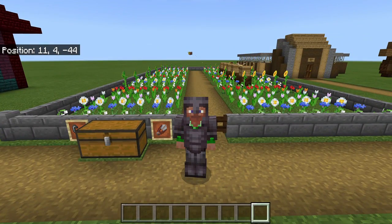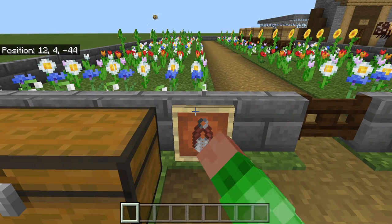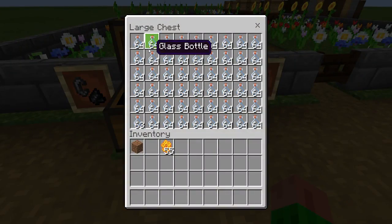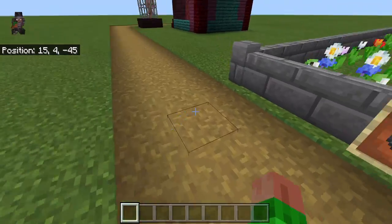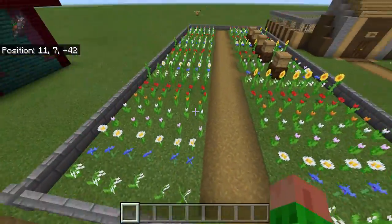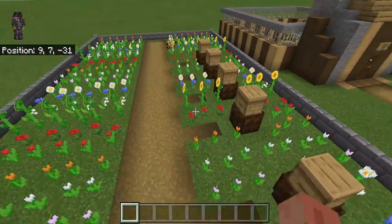First things first, I'm going to show you what's in the double chest. There are glass bottles — a full large chest of them — and there is flint and steel and shears. Before we use those, I will show you what is included.